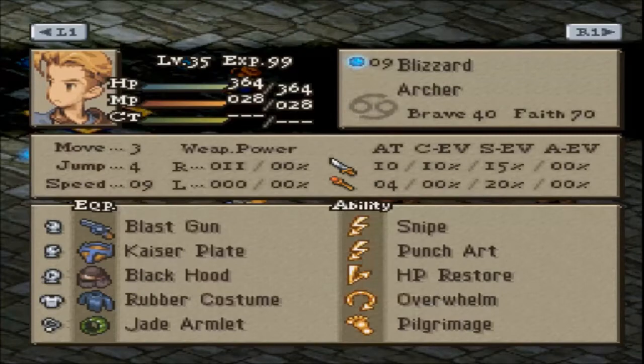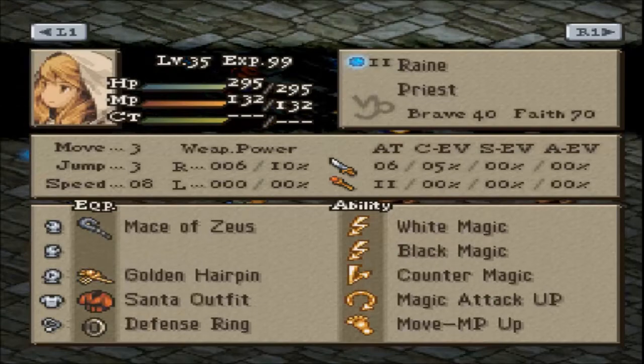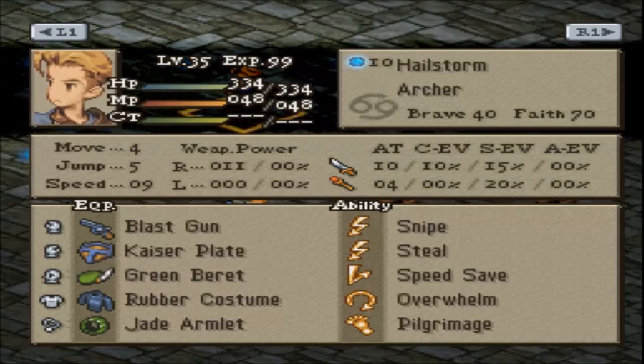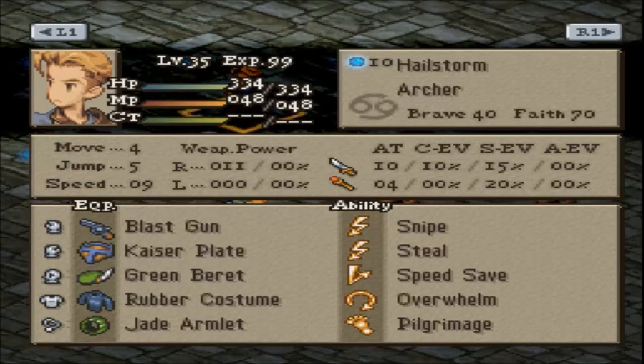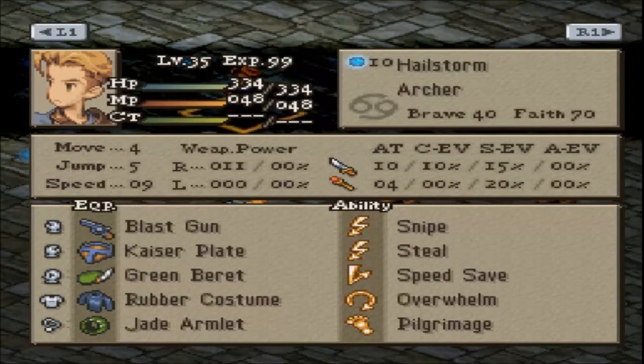Rex was fooling around with some equips and wanted to make a little bit more use out of this team. Both Archers have Kaiser Plate. One is a Punch Art unit with Sigma Magic and Revive. The other one uses Quickening and Steel Heart. While one may have Weapon Break, the other has Head Break and Armor Break. HP Restore so it can raise health back up, and Speed Save so that by the time his speed is filled, should he get hit, he can get his turn quicker.